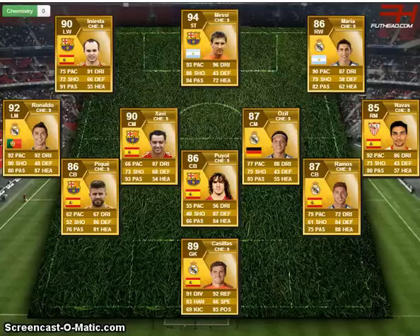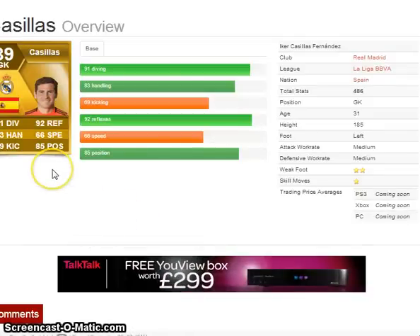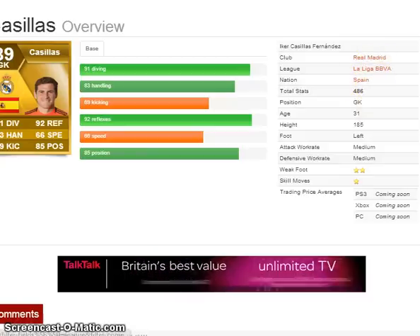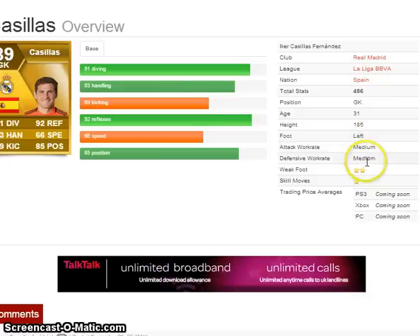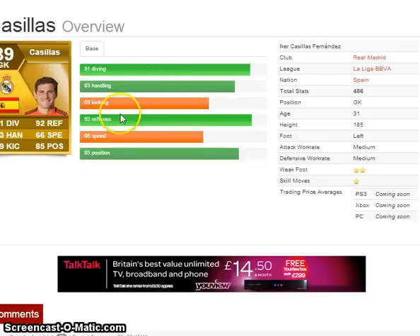This is a Liga BBVA team, let's take you through it. In goal we have Casillas - pretty beastly player. He plays for Real Madrid in Spain. He has a medium attacking work rate and defensive work rate, with 91 diving, 92 reflexes, 83 handling, 69 kicking, 68 speed and 85 positioning.